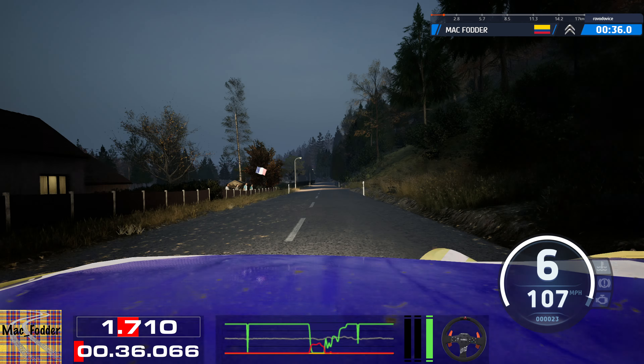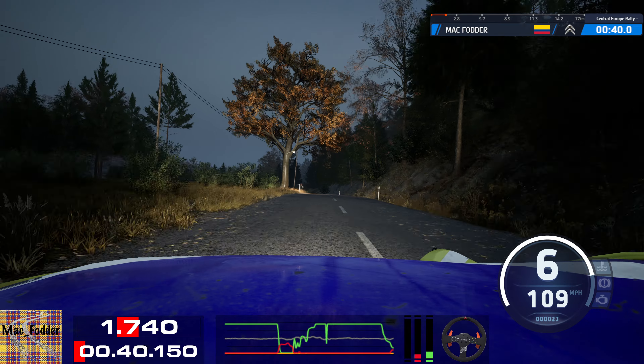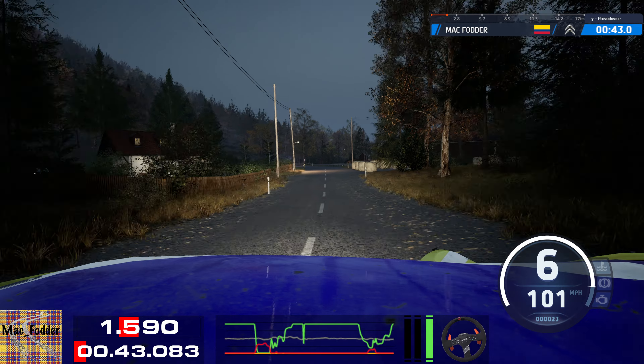6 left short, slowing, into crest. 7, 4 left, 60. 6 left, 50. 3 right, over bridge, 180.